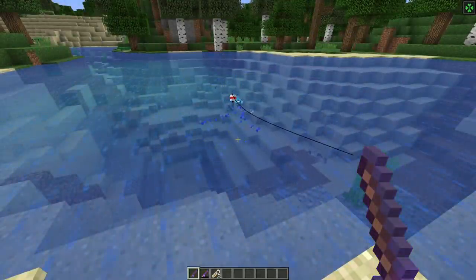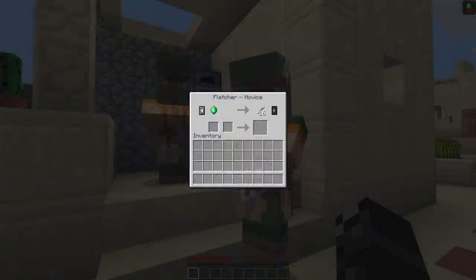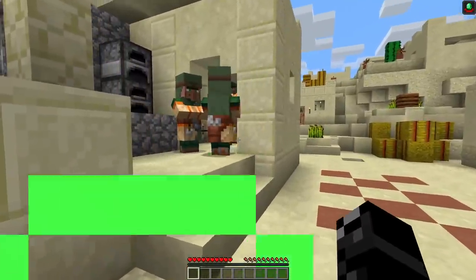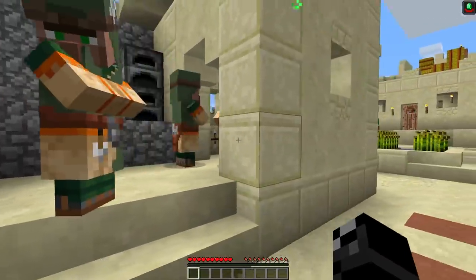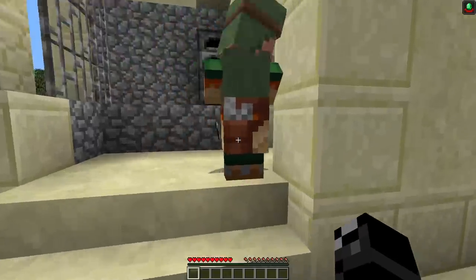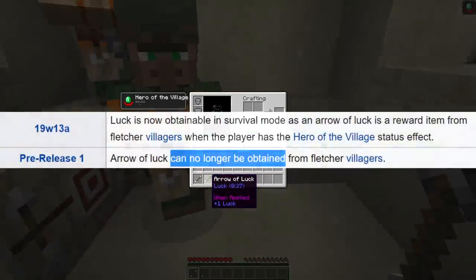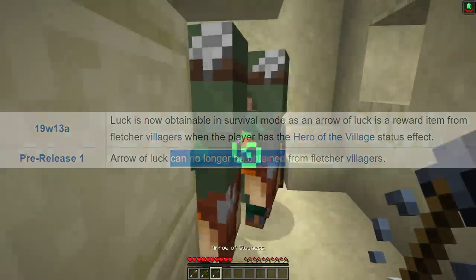Interestingly, this effect was added all the way back in 2016 in Minecraft version 1.9, yet it remained unobtainable in survival mode up until snapshot 19w13a, a 1.14 snapshot released in March of 2019. In that snapshot, luck was obtainable in survival through an arrow of luck that could be rewarded by Fletcher villagers whenever players defeated a raid and had the hero of the village effect. However, this change was reverted only three weeks later, and as such, there is currently no way to obtain luck in survival mode.